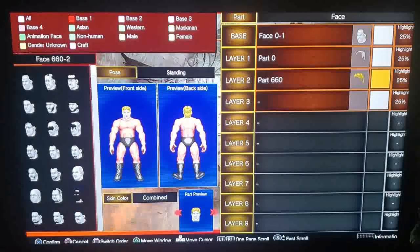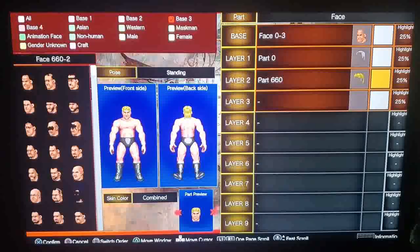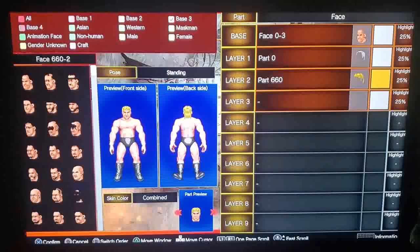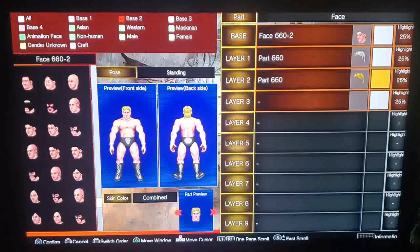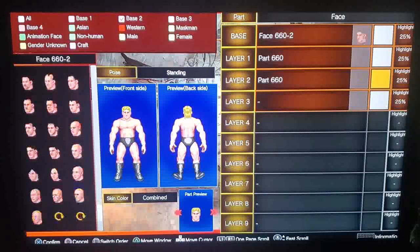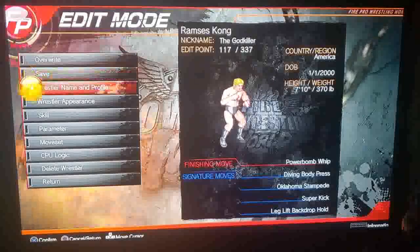The base models: base one is ghostly-looking, just a basic base; two is Caucasian; three and four are people with different skin tones. Since our guy is going to be all costumed up, we'll keep it simple.